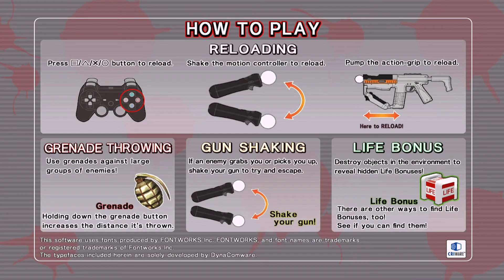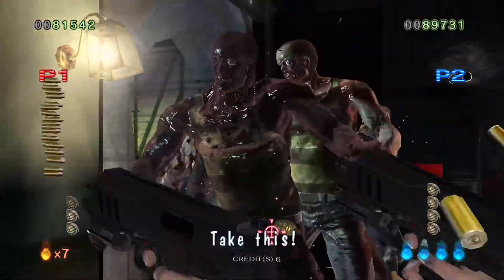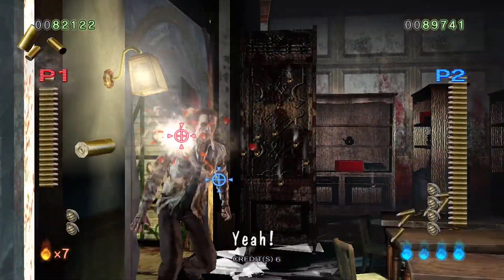The controls for House of the Dead 4 are basically identical to those of 3. You can play with the PS3 controller, motion controller, and even use the Sharpshooter. Since this is a light gun game, I would suggest using the motion controller. The game supports up to two players and the characters move automatically — you just point at the screen and shoot, and you can press a button to throw a grenade.